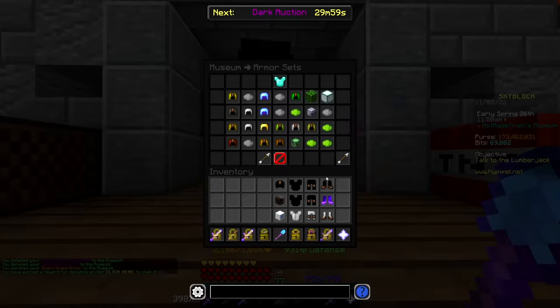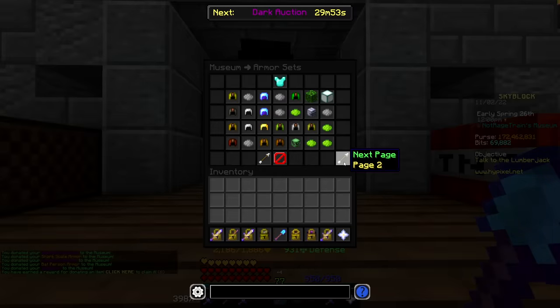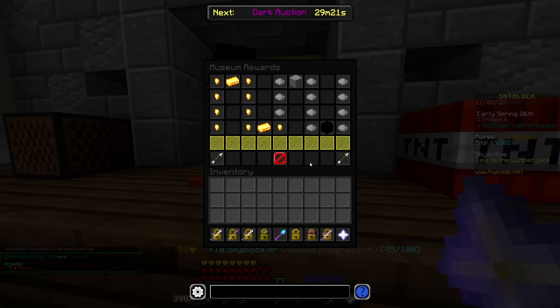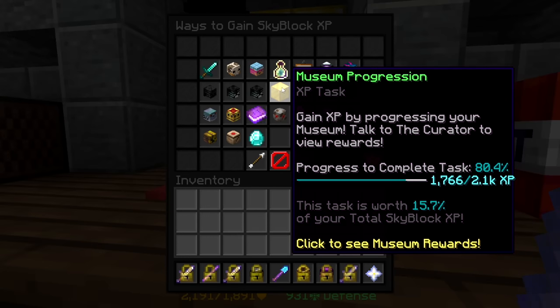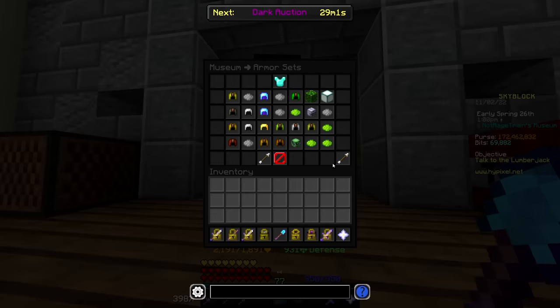Just finished buying eight more full sets of armor here — pretty expensive for some of these, though some of them are cheap too. Let me go ahead and claim the nine rewards I got from that. That gets me up to Skyblock level 112, and I'm at 1766 out of the 2.1k XP for museum progression. So we are getting close to maxing this thing out — I just got to get probably another like 20 armor sets.